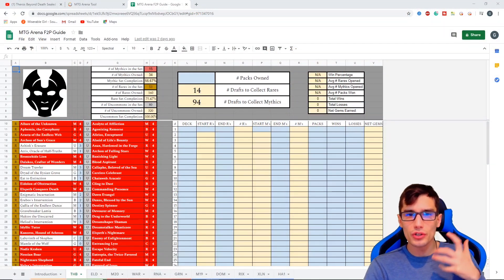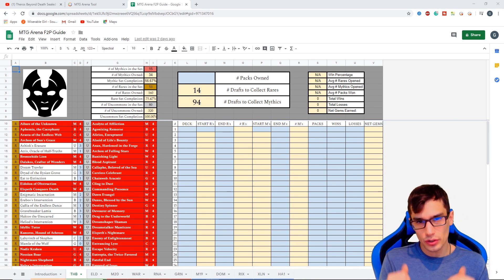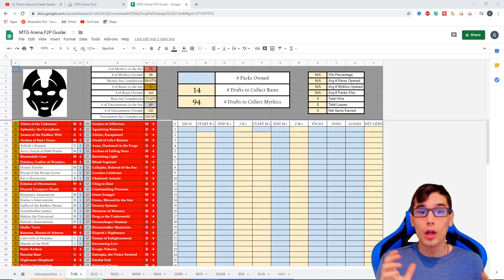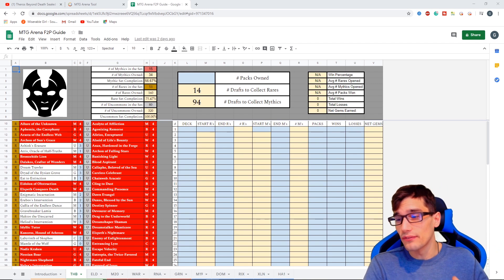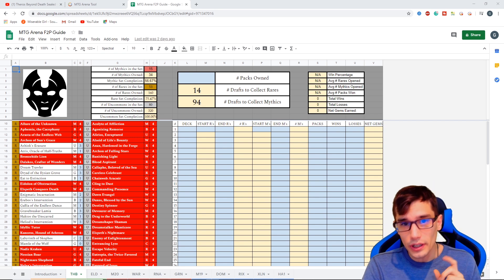The next thing we want to do is open up our tracking spreadsheet. If you don't have this yet, don't worry — I have a link in the description to a video where I break it down completely. There's also a large article that goes behind this spreadsheet, because there is a lot of math involved. You're going to want to have this open when you're doing your picks so you can fill it in, because we are drafting our rares ideally if you're looking to farm efficiently.